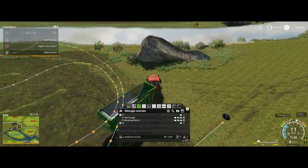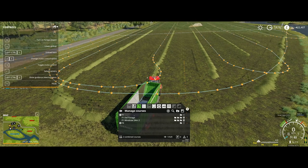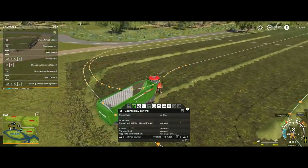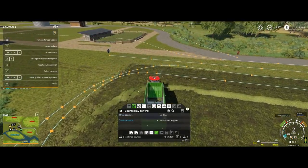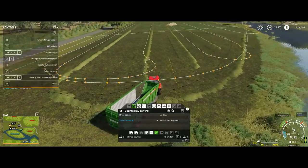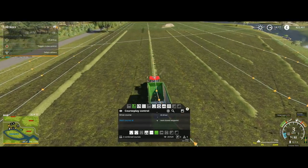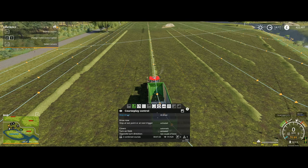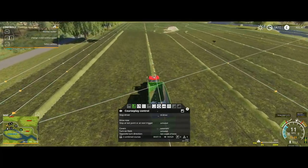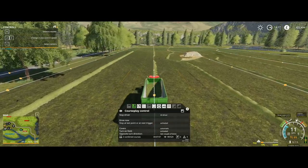We've got an awful lot of lines here. I should be able to start the course at the nearest waypoint. There we go. The theory is he would fill up and drive the course, but I have almost no faith this is going to work because we keep getting that connecting line — it's going to expect to run that other course at the end of this one.